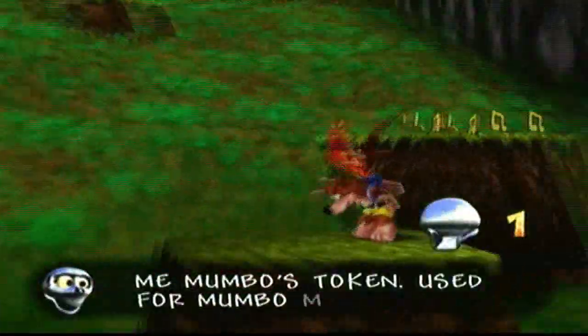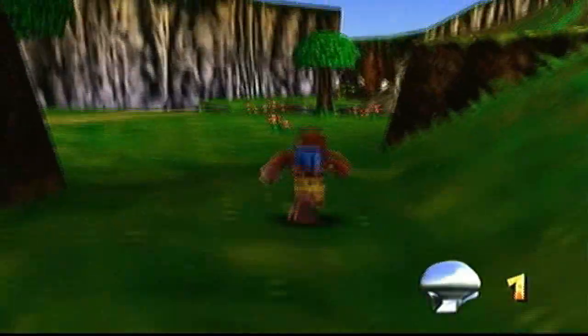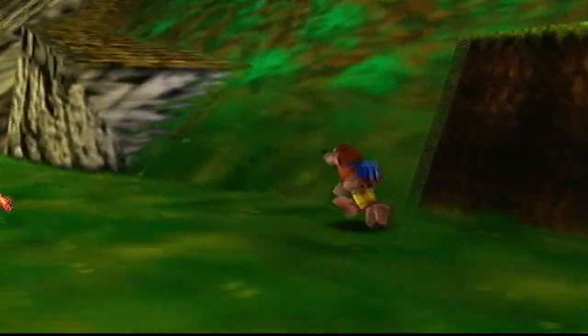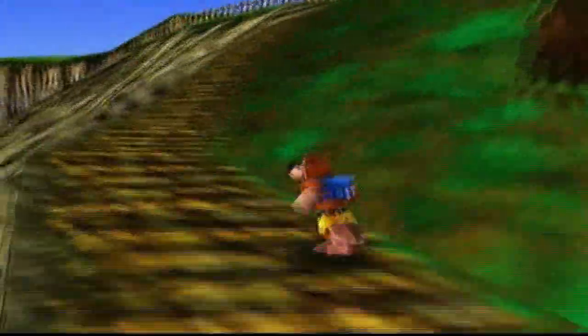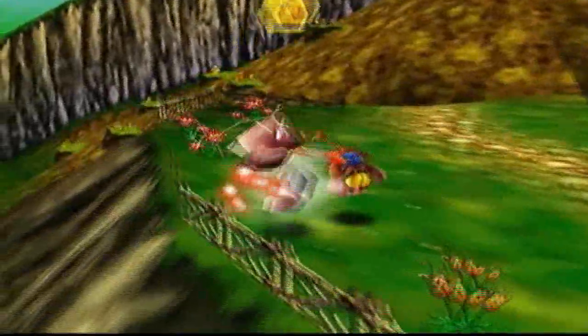Another collectible here is mumbo tokens. You take them to Mumbo and he will allow you to transform. Transformations will help you get some of the jiggies in the level.